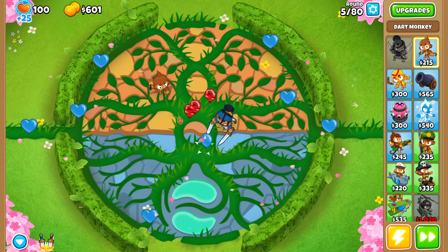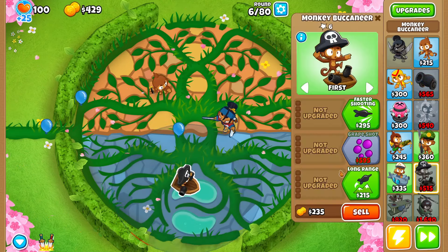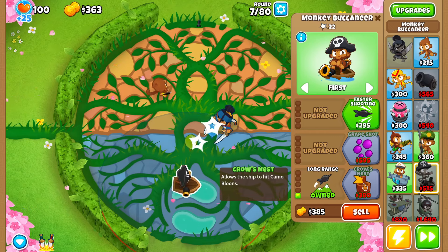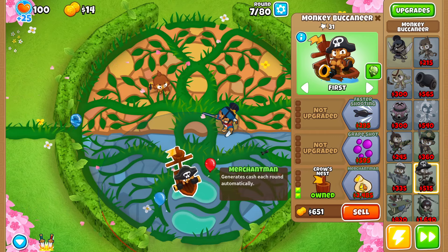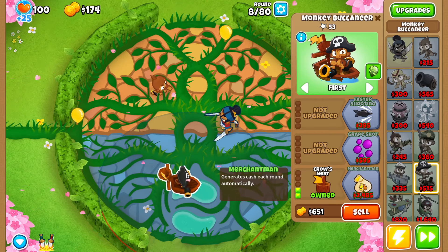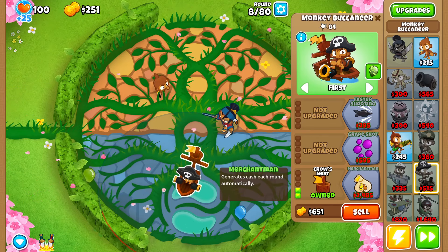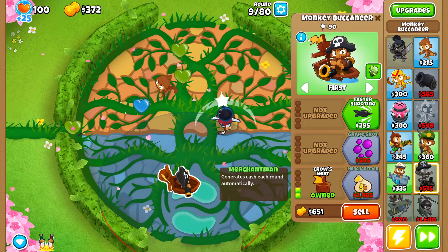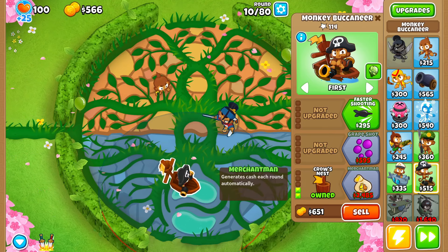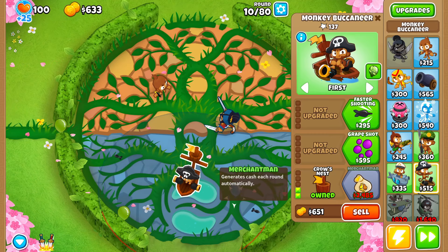For strategy, we haven't done the Monkey Buccaneer in a while, so let's grab one and start going for a Merchantman. If you've been around the channel, you know the Merchantman strategy is definitely my favorite farming strat in BTD6. On top of that, we'll get early game camo detection from the Buccaneer as well as some early lead popping power. We'll probably grab a tack shooter, and around round 18 we should be able to afford our first Merchantman — then grab grape shot and hot shots.